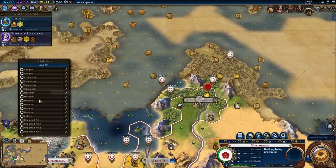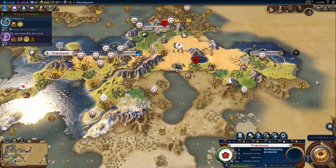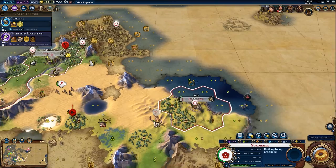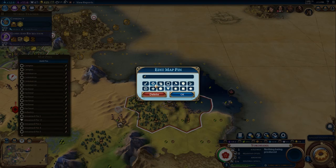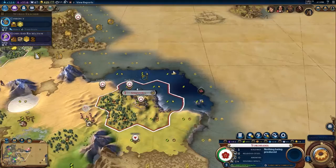So those are the three main ones I want to have planned out. And now this city over here — you're going to want to think about yours. I think campus there makes sense. Harbour. Commerce, campus. So harbour, commerce, campus — trying to utilize our adjacency bonus as much as possible and use our tiles efficiently. We're trying to play well. We're trying to play good.